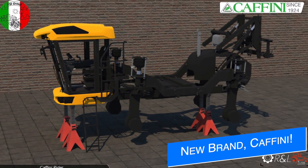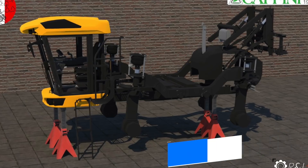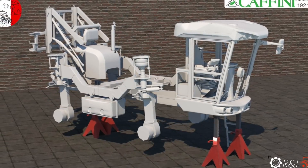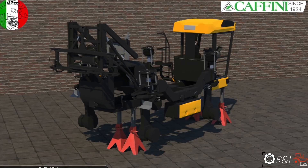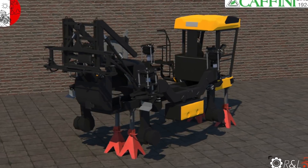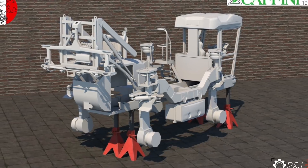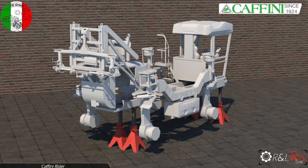R&L Modding team has something new for us today: the Rider 1200 Caffini. They say they've started the project off recently with the intention of releasing it on all platforms once completed. This is a self-propelled sprayer — though the translations with things like this can be a bit rough. Thanks, Facebook. I did a bit of research and it looks like Caffini specialized in sprayers of all kinds, so that's exactly what we're seeing here. I'm always down for new equipment — I say bring it on.